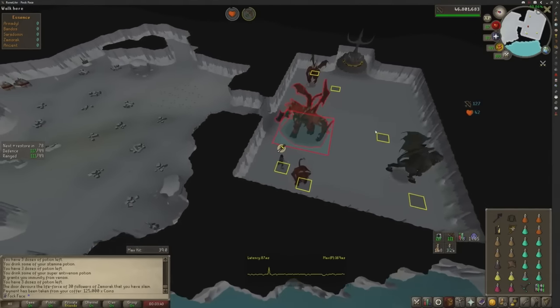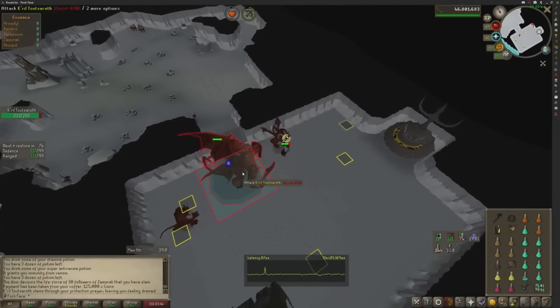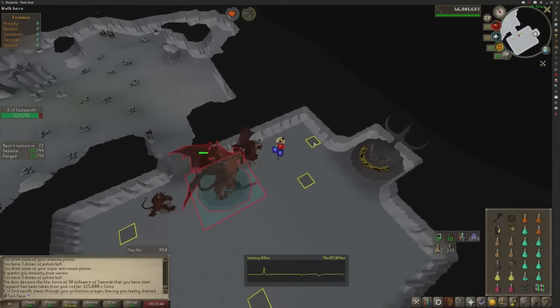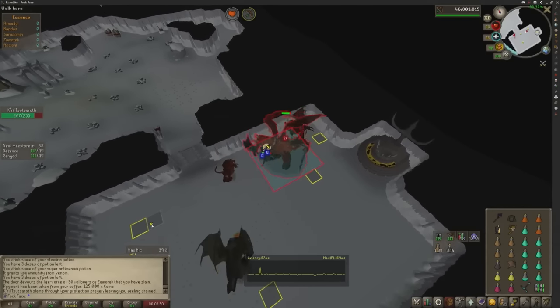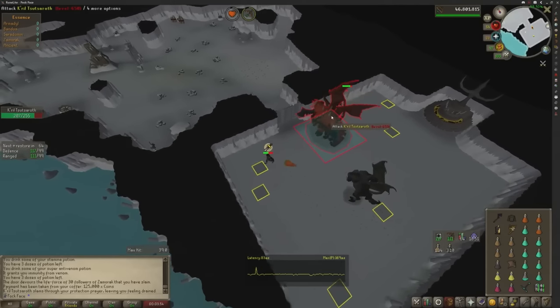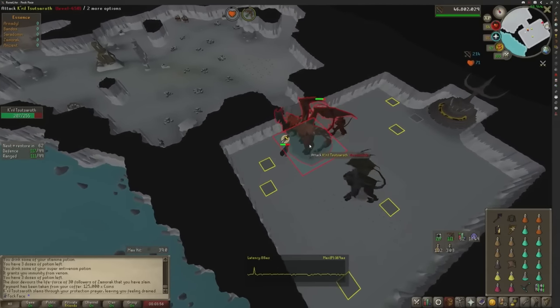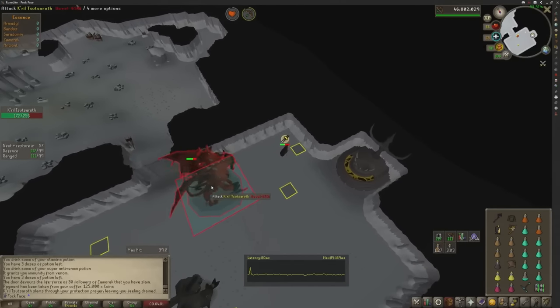We're immediately going to run to this tile over here, attack Kril and click the altar straight away. He's going to attack us — that's fine. We're going to attack Kril again and keep running, then attack Kril again and keep running. Attack Kril and click the altar straight away. Attack Kril coming out from underneath him. Attack Kril, get to here, attack Kril and click the altar at the same time, attack him again coming out, keep attacking him here and we're already set. We don't need to run around the room.